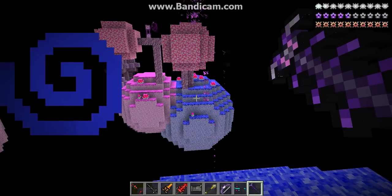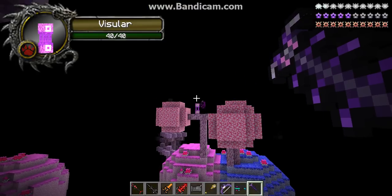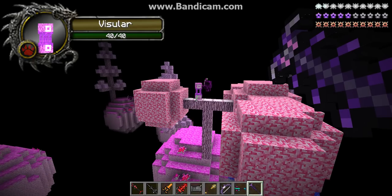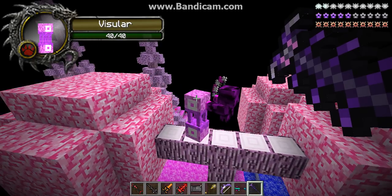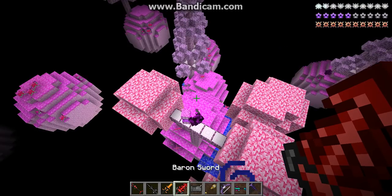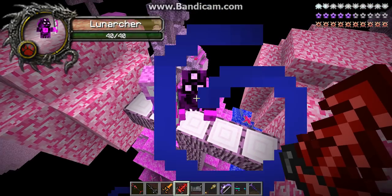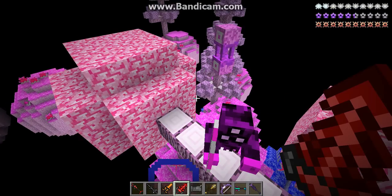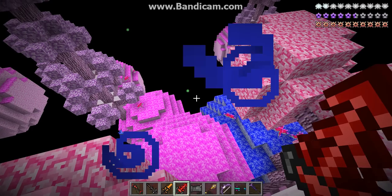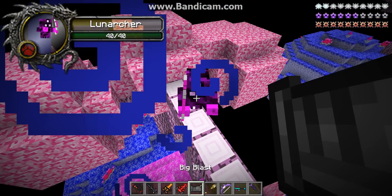These dams are really loud. That is so creepy. It's making noises. What is this thing, though? Is this a race? Lunar Archer. You can get out of here, son. You can get out of here, Mr. Flying Eyeballs. Okay, now to take care of this guy. He's making freaky noises too.